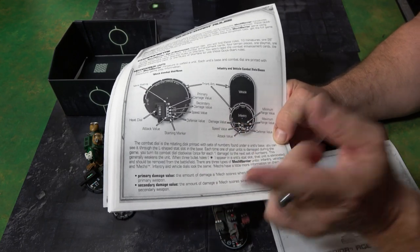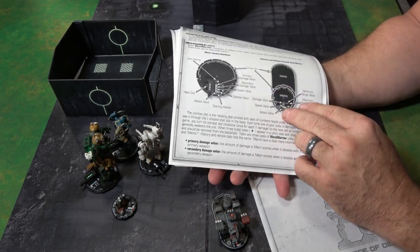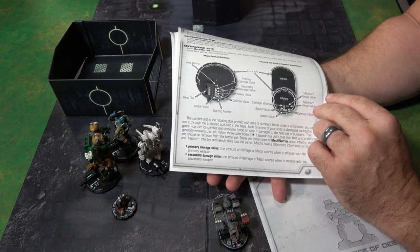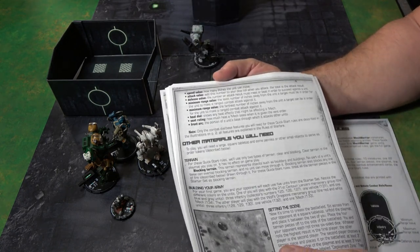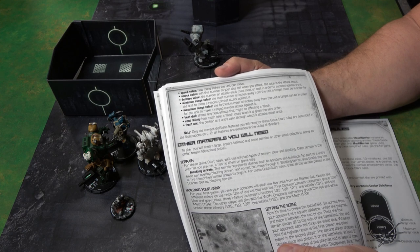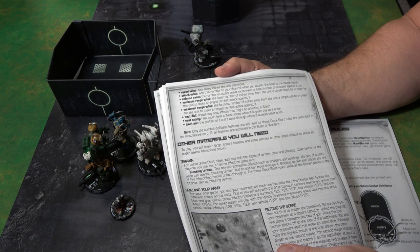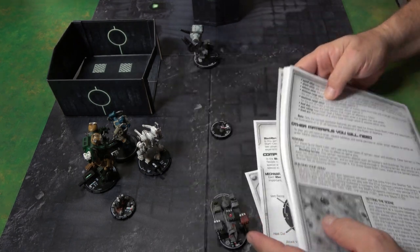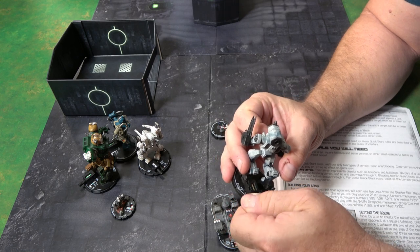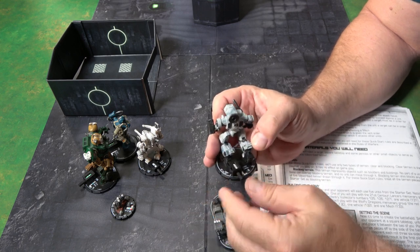You're going to have your damage value, your speed value — speed plays an important part. Your attack value, defense value, your maximum and minimum requirements. Your speed value is how many inches the unit can move; your attack value is what you add to the roll of dice; the minimum range value is the least amount of inches away that you can fire. How much heat a mech loses when given the vent order — you give a vent order, do basically nothing, turn that dial, and get your heat back. If you go too far, bad things start to happen and you go nuclear.